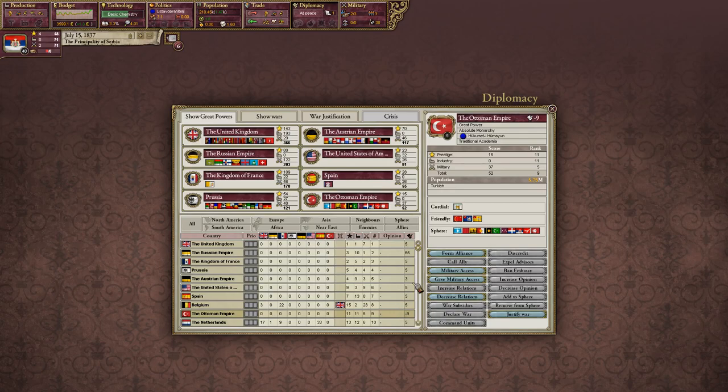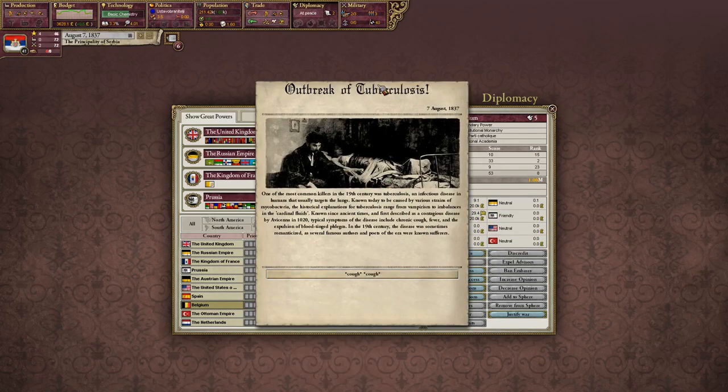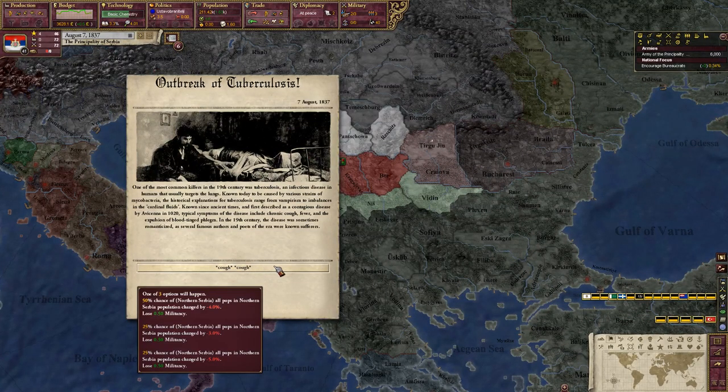Belgium will probably pull away — yeah, they just got 53 and the Ottomans are still at 52. That'll be interesting. They'll fall out of the sphere of the United Kingdom, since you can't sphere other great power nations. Oh jeez, tuberculosis — this is why we need medicine. Rush medicine, because we will lose pops. We lose 4% of our population in all three of our provinces, but we do lose militancy. All four of our provinces will suffer some population change.